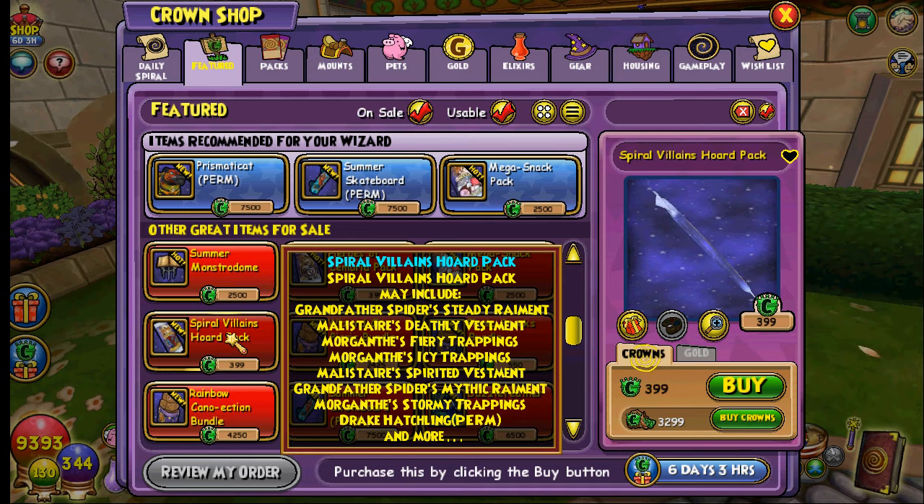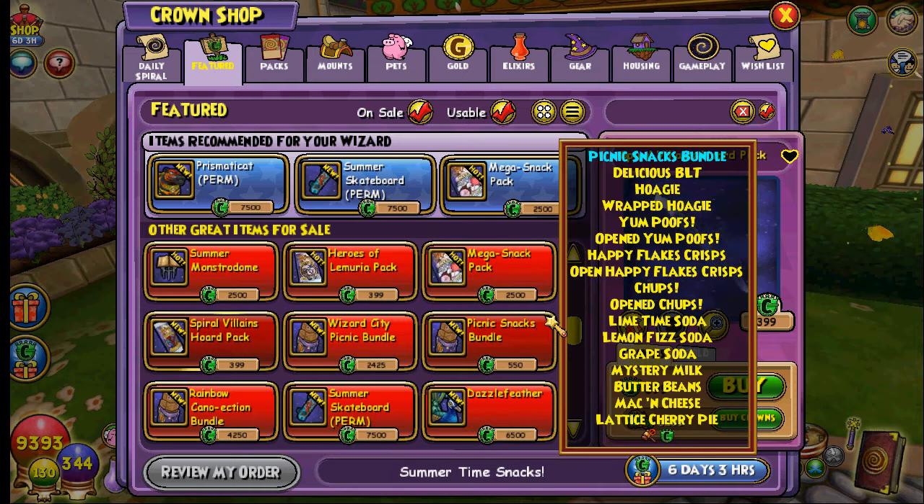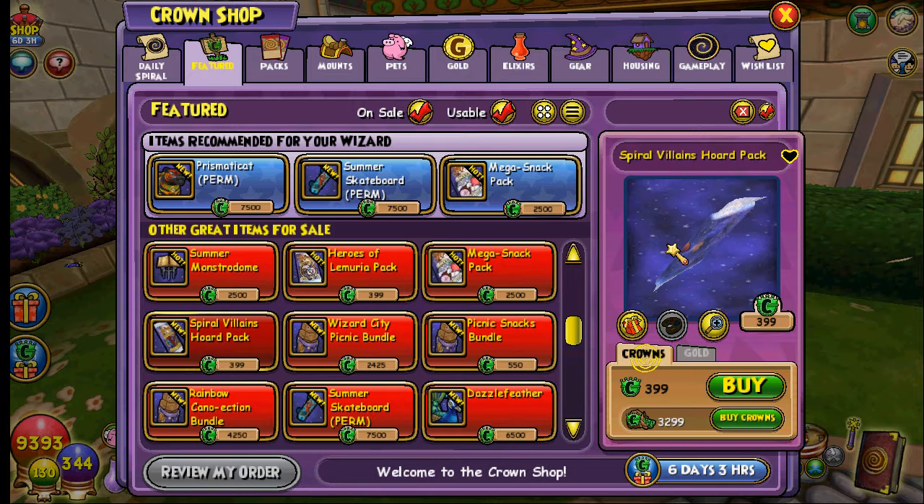In this pack it says it may include Grandfather Spider's Steady Raiment, Morgan's Fiery Trappings, Morgan's Icy Trappings, Malister's Spirited Vestment, Grandfather Spider's Mythic Raiment, Morgan's Stormy Trappings, Drake Hatchling which is a permanent mount, and more. Judging from his video you can get Morgan's pet — the little spider. I'm going for the Malister robe, and I do want the mount and the pet.